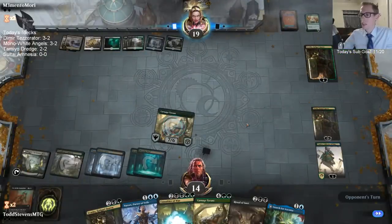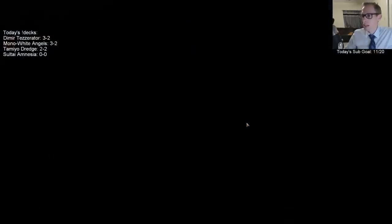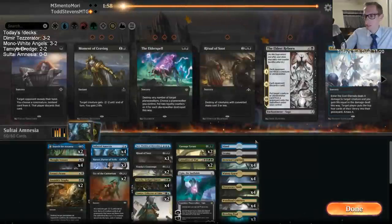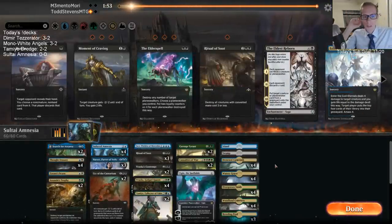That should do it. They couldn't get anything — they had to draw Command the Dread Horde. So I'm just going to minus ten Vraska, turn on the ultimate to be able to kill them with Carnage Tyrant.